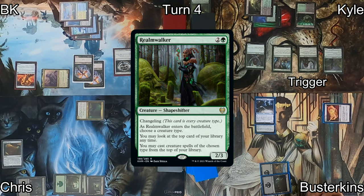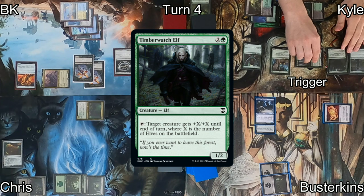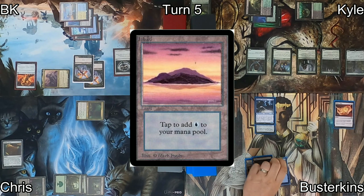Over to Kyle's turn, he plays Realmwalker — definitely an elf — triggering Marwyn for a +1/+1 counter. He casts Timberwatch Elf, again triggering Marwyn, enabling him to pump up elves in combat. He floats green mana with Llanowar Elves, activates Wirewood Symbiote to bounce it back to hand and untap Marwyn, then recasts Llanowar Elves with the very same mana it produced, triggering Marwyn again.